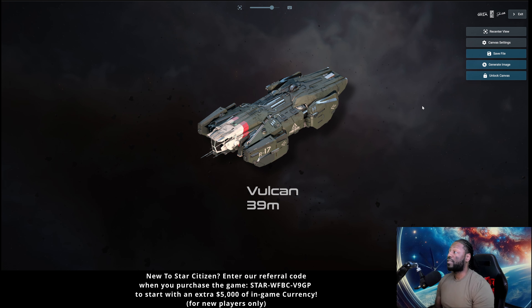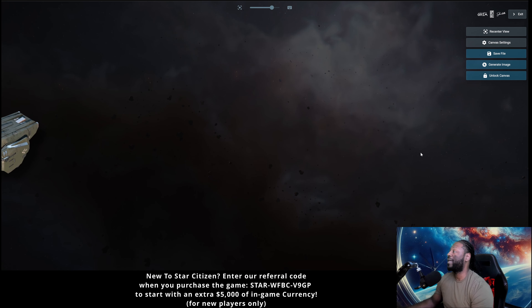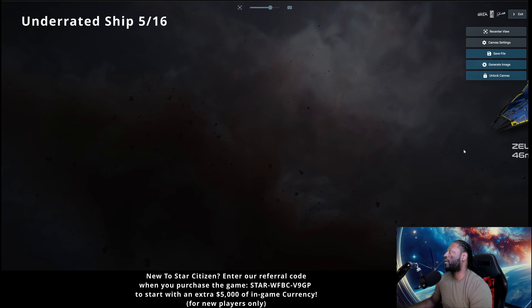I think this ship is going to slide under the radar and then all of a sudden people are going to be like, this Vulcan is kind of cool. I just don't think people are looking at repair gameplay that much, and for good reason — it's not heavily in the game right now. But get a skin because that default skin is ugly. I know it's military colors but I'm sorry, I was in the military and I still think that's ugly. I've never been a big fan of the pea green.